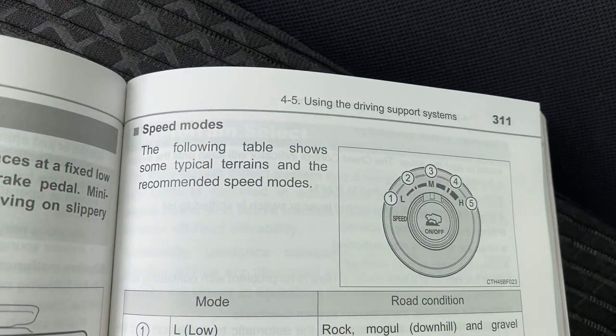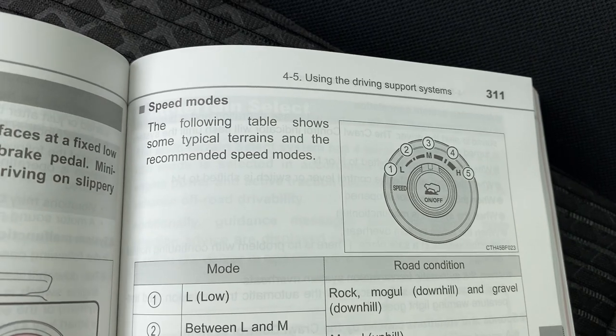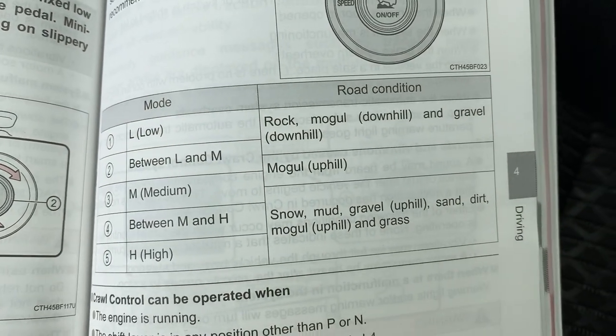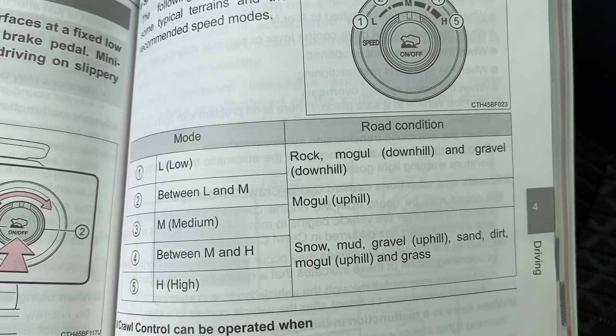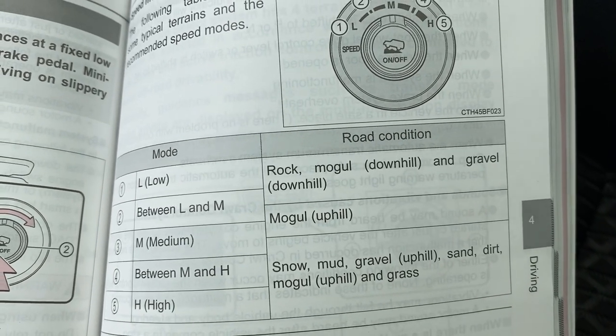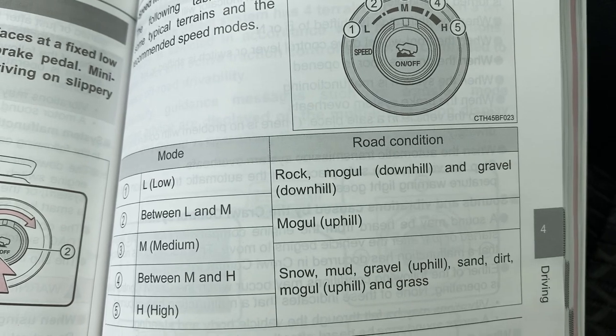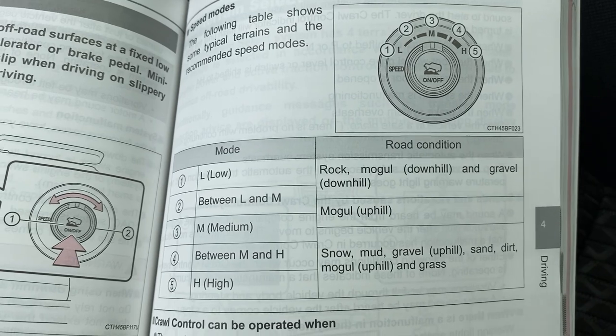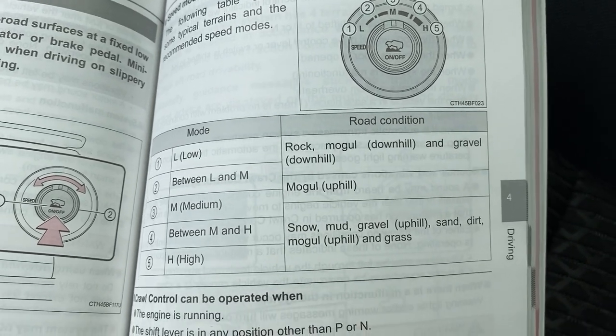Here are the speed modes. The following table shows some typical terrains. We've got snow, mud, gravel, sand, dirt, moguls going uphill, grass, moguls, rocks and moguls, and downhill. So you can see the different modes that you're gonna be put in.